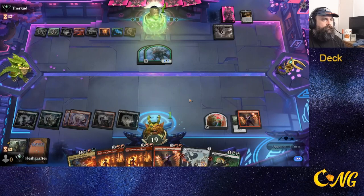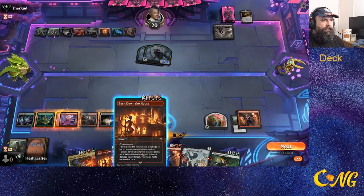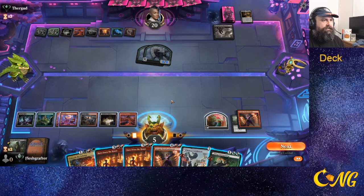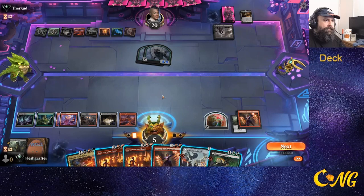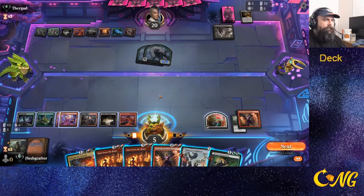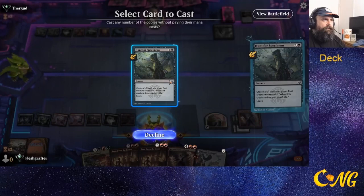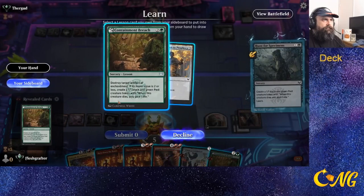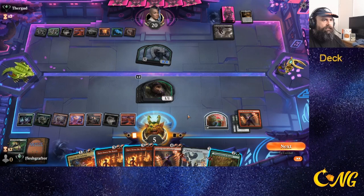That's going to do some damage to us. Let's see how much mana we have — one, two, three, four, five, six, seven, eight. We have eight. The opponent hasn't done a Meathook, so we're not dead. Let's go — Pest Summoning, get the Containment Breach. I'm going to decline the discard-draw; I don't really want to discard anything right now.